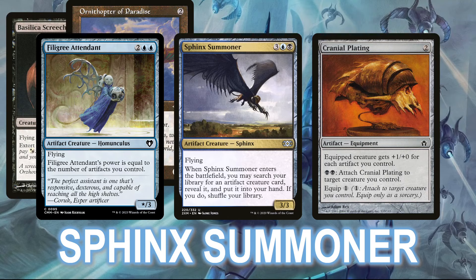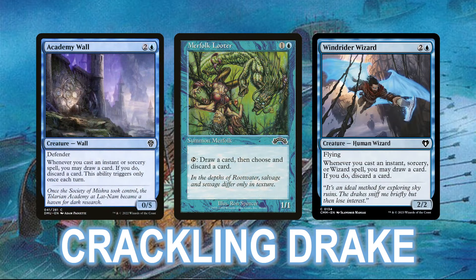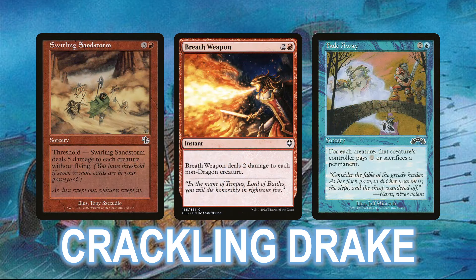Rounding out the top 8, we have a sweet Crackling Drake list, which is a commander that used to see a lot of play but has fallen by the wayside this past year or so, so it's great to see the deck put up results again. This version of the deck runs a lot of looting creatures, like Academy Wall, Windrider Wizard, and Merfolk Looter itself, allowing you to rip through your deck and fill up your graveyard with instants and sorceries to grow your commander. It also reduces the cost of your other big beaters, Tolarian Terror and Cryptic Serpent, which are great at closing out the game. One of the cool things about this deck is the sweeper package: Swirling Sandstorm will clean up just about any non-flyer in the format, and Threshold is trivial to achieve in this deck. Breath Weapon is a powerful instant speed board wipe, which was chosen over Fiery Cannonade for its ability to take out Malcolm and his pirate friends, and Fade Away can decimate token strategies and other go-wide decks in the right situation.